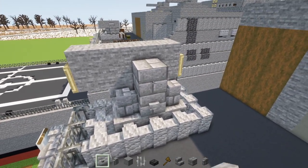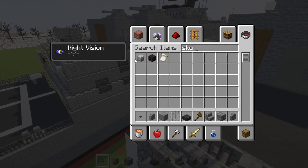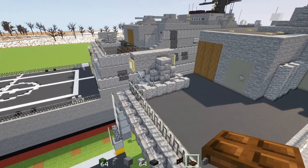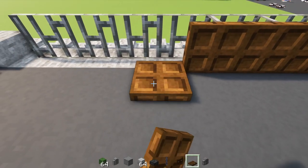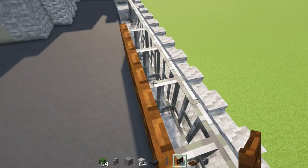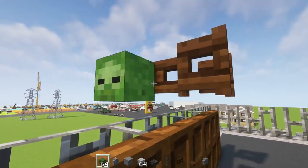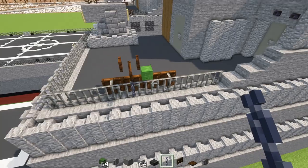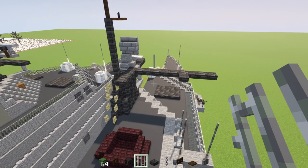Extend the stone so it's three blocks wide, then add andesite wall, another three stone blocks, and andesite wall surrounding it completely. Add stone brick wall on either side, stone brick block two blocks tall, stone buttons on the side, and a skeleton skull in front of that slab. Then go to the side, skip two gray concretes, add four dark oak trap doors, a dark oak fence gate, another fence gate open towards it, a zombie head to the side, and a chain for the tip of the gun.